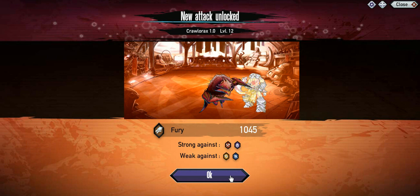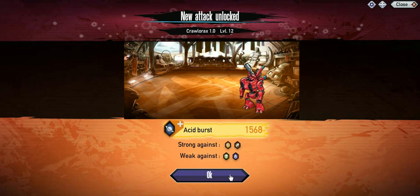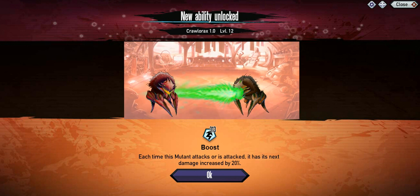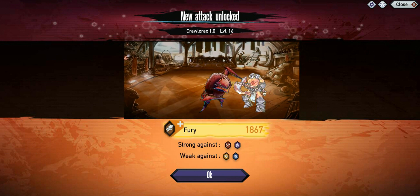Let's get into his attacks. Here is his second attack and first attack upgraded. He does have the ability of boost since he is a galactic zoomorph mutant. You could probably breed it with something like alien to actually get the mutant again. Those were the skills.